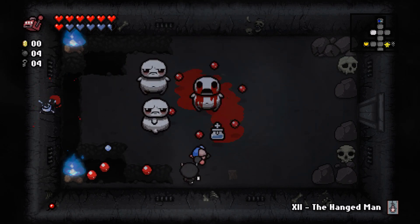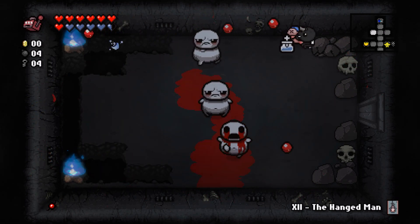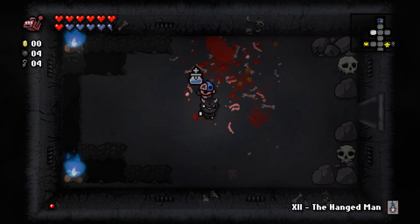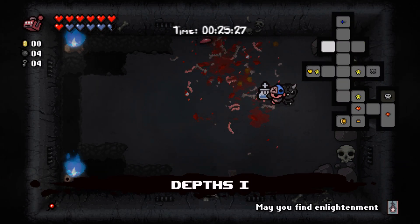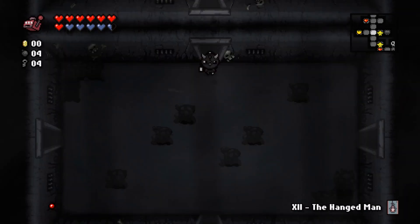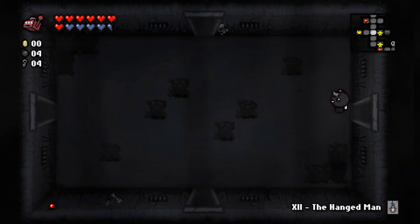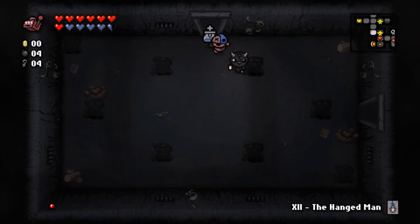There's a variation of an enemy that jumps in the air and leaves blood everywhere — absolutely hate it. With six potential secret room locations and four bombs, I probably won't find it. I'll probably just end up out of bombs, so let's not try.